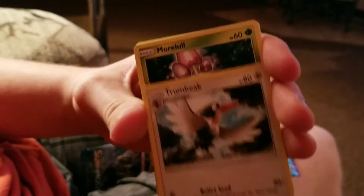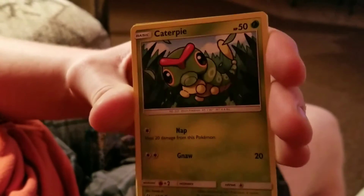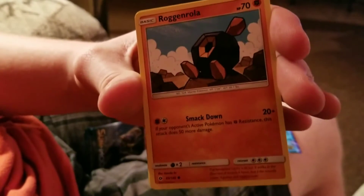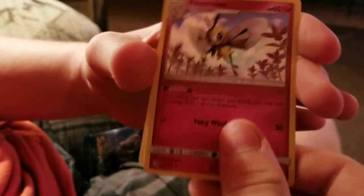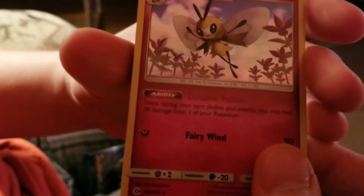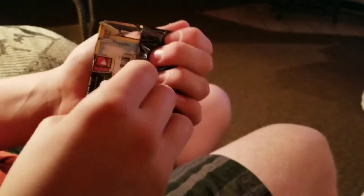Potion, Trumbeak, Murkrow, Skarmory, Caterpie, Sandygast, Roggenrola, Boldore, and a foil hollow Ribombee. That was a good pull! So far we're doing pretty good — we already got a hollow and an EX.